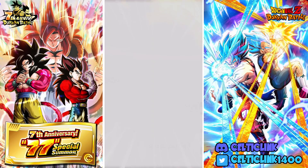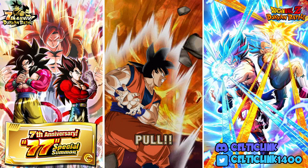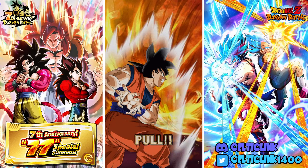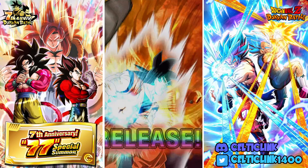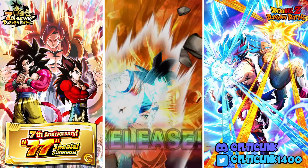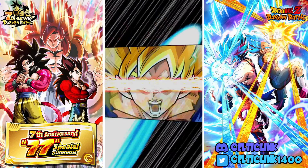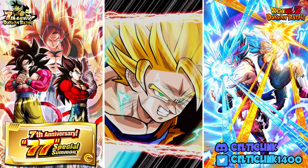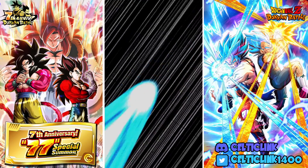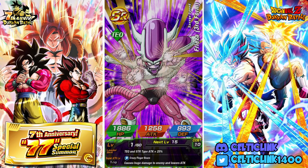We got a Goten and Trunks combo — that's a guaranteed feature because we know what the banner entails. Let's pull down. We didn't get a Fusion on this, that would have been nice, but it is what it is. We know we're still getting three LRs, so if we get anything good besides those three at the end, it's a win.